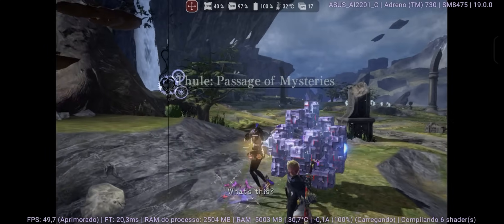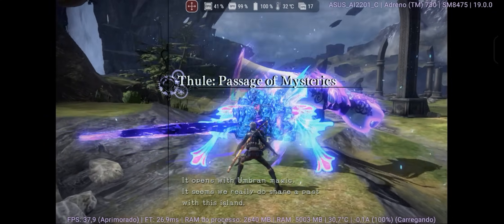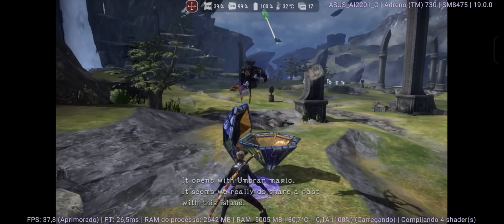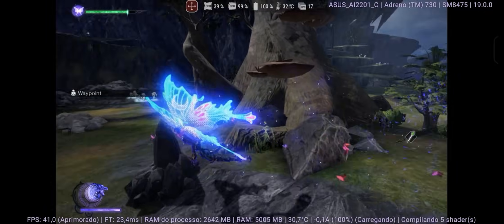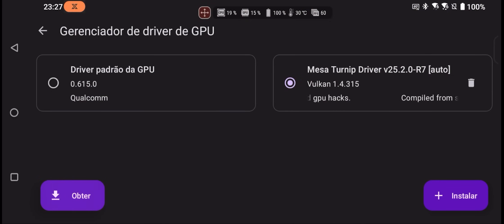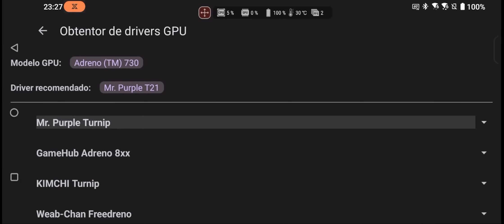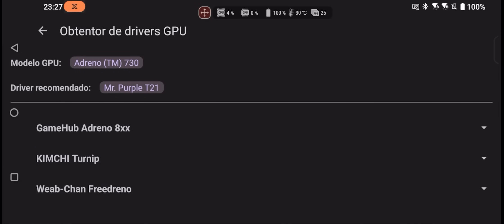Another important addition is related to drivers. If you're using a Snapdragon device, by clicking 'get new drivers', the emulator automatically detects your SoC and recommends the best driver for your device. In my case, Adreno 730, and Eden recommended using the Mr. Purple T21 drivers. This is a really cool addition for those who always waste time searching online for custom drivers.